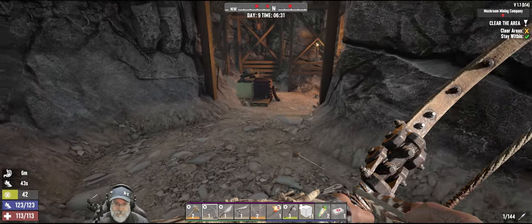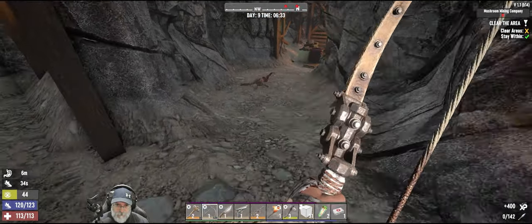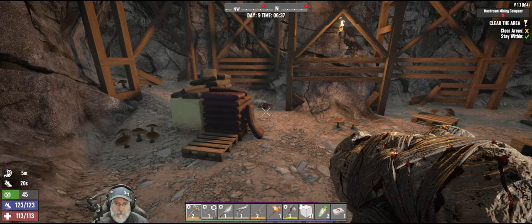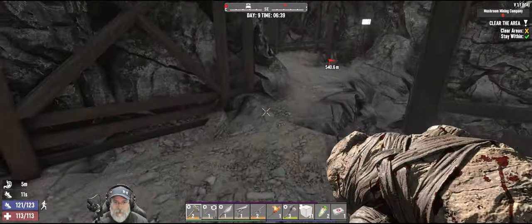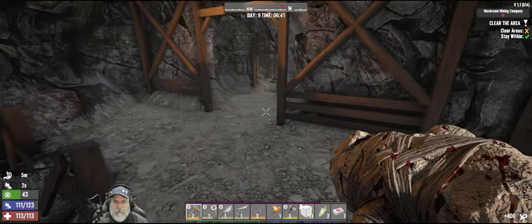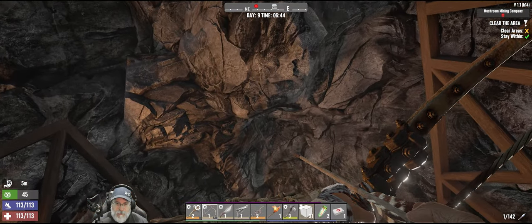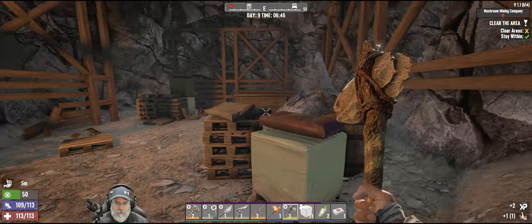Let's see if we can pull the crawler first without getting anybody else's attention. Now we have two more to deal with — oh right there, that's an Edgar. Let's quietly back out of here and bring him back up this way. Edgar's down, one more to go for this section. He's right up there — sneaky sneaky sneaky.